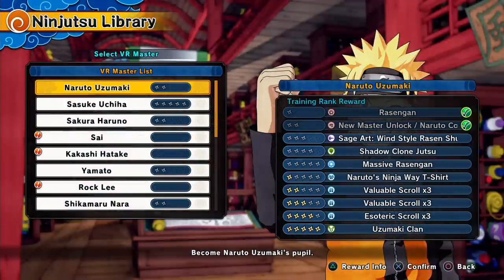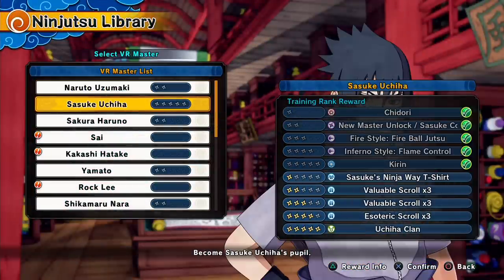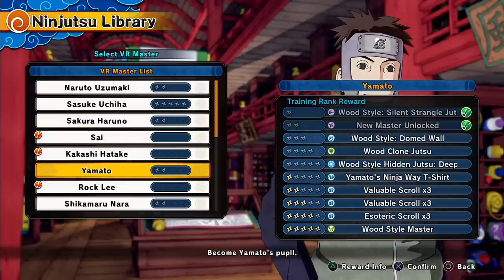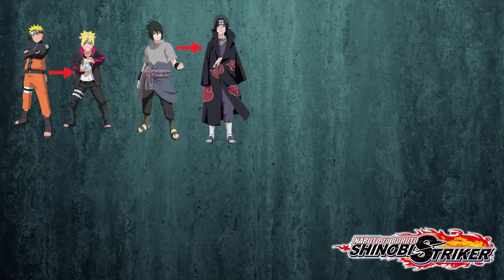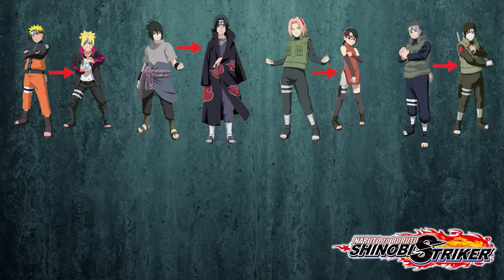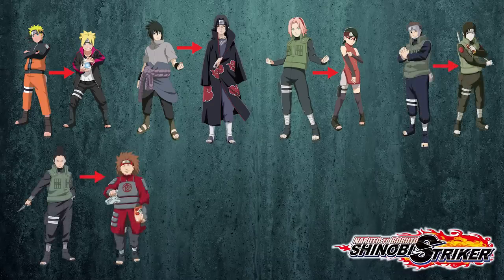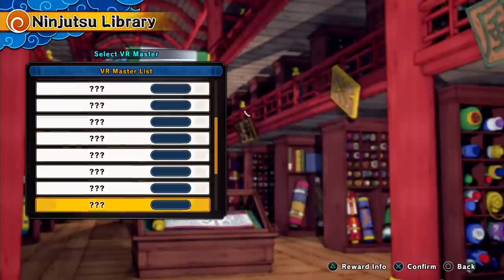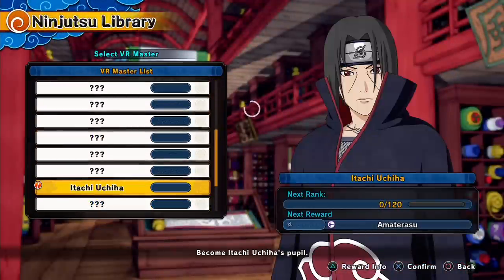At this point, you've probably noticed that some masters give you a reward when you reach level 2 with them — and that reward is a brand new VR master. That's exactly how you unlock the last characters on our list. Reach level 2 with Naruto and you'll unlock Boruto. Do the same with Sasuke and you'll unlock Itachi. Sakura will unlock Sarada. Yamato will unlock Sai. Shikamaru will unlock Choji. And finally, Konan will unlock Pain. Unlike the story-mode masters, you can unlock these last ones in any order — the first one I unlocked was actually Itachi, so go ahead and pick your favorites.